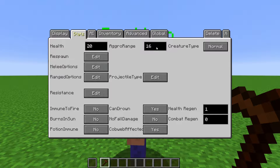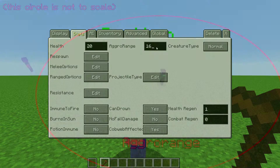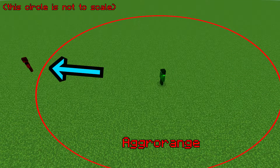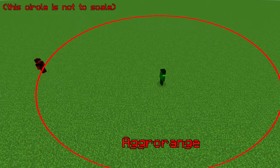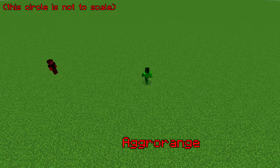Aggro range is the radius around the NPC in which they will detect enemies. For example, if we set the aggro range to be 16, because this NPC is outside the radius of 16 blocks, this NPC does not see him. But if we move him to be within the radius, the NPC does see him.